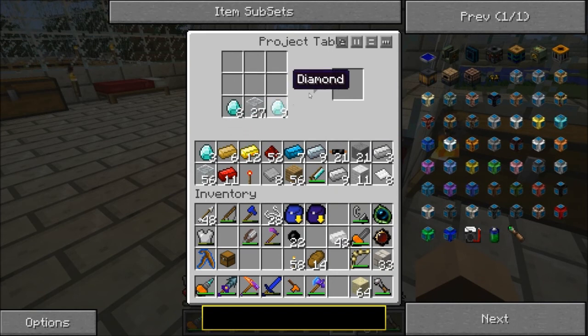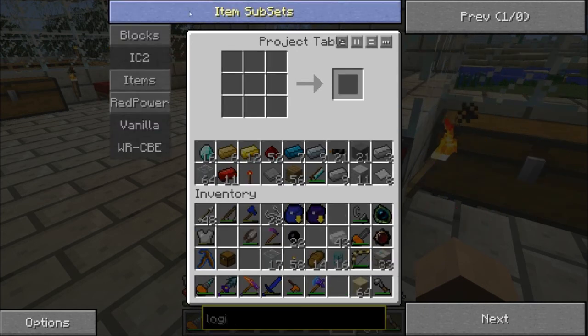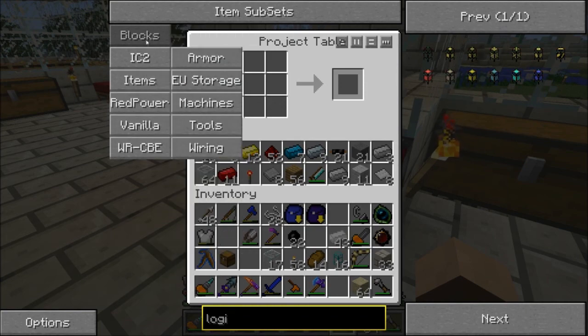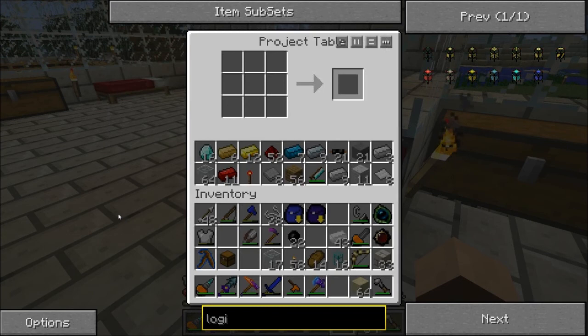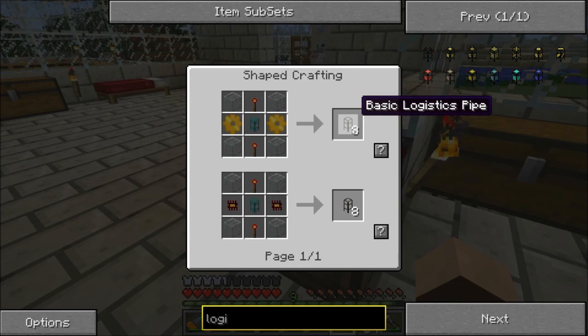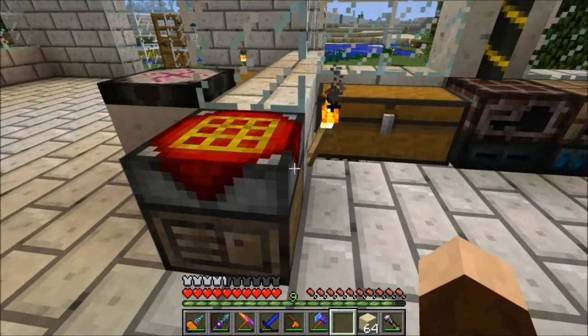I want to start making diamond transport pipes. I'm gonna make about 16 to start with — it's only about four diamonds. I'm gonna upgrade these. Basic logistics pipes need glass, gold gears, and a diamond transport pipe, and give me eight basic logistics pipes. I'll probably need a whole bunch, so I'm gonna craft a bunch of those right now. I need lots of gold.